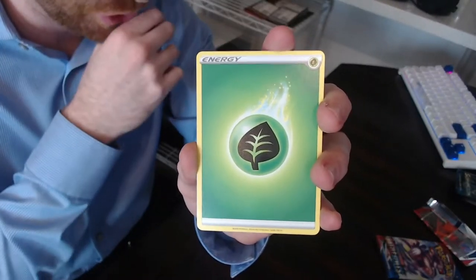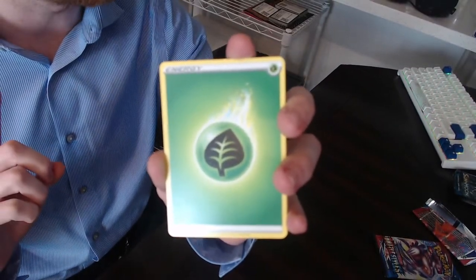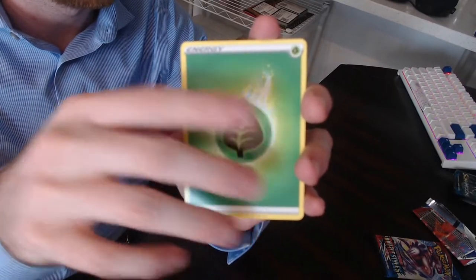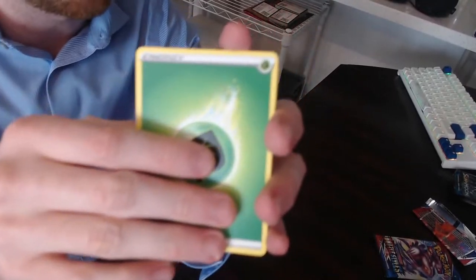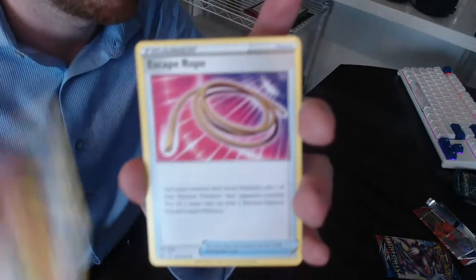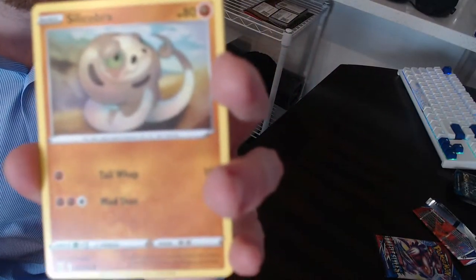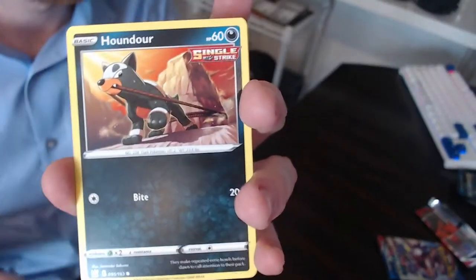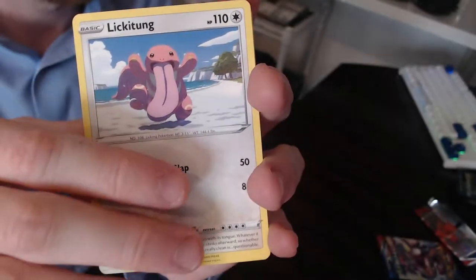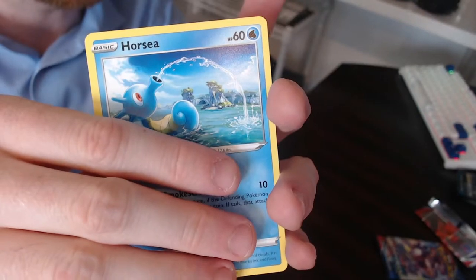Now this is a Battle Styles pack — the Single Strike Urshifu. We haven't gotten a holo or a V or anything out of this box yet, so let's see if these last two Battle Styles from the box can come through with something big. The alt art Tyranitar is definitely my number one chase from this set right now, so that would be incredible if we could pull that. We got Heatmor, Ferroseed, Escape Rope, Blipbug, Silicobra, Houndour, and Lickitung running with his tongue out on the beach — he's ready for the weekend already and it's only Monday.